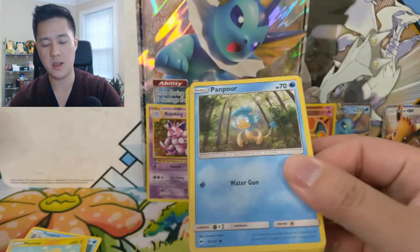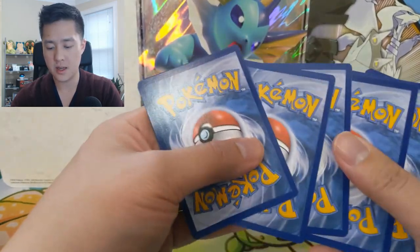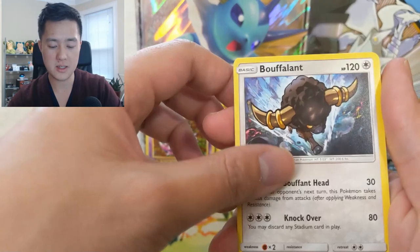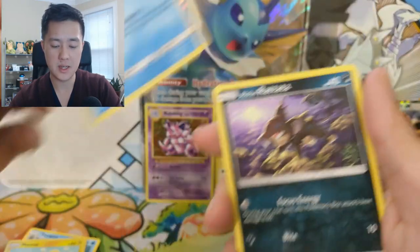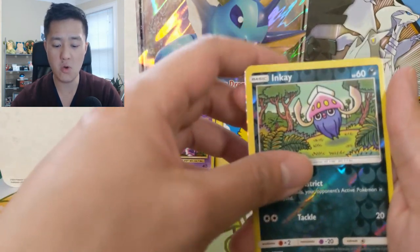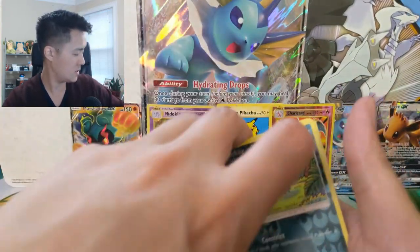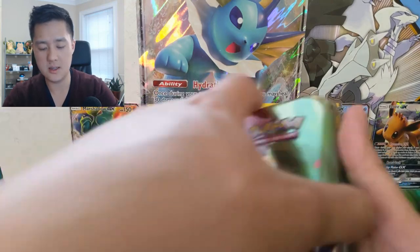Now let's go into our Burning Shadows pack before we jump into the mini tin — we'll get a couple tries at that rainbow rare Charizard this video. We got a Psychic Energy, Kiawe, Olivia, Bouffalant, Pumpkaboo, Cutiefly, Pansear, Magikarp, Alolan Rattata, Inkay — oh I see something shiny! Boom — a Marshadow GX! Not bad, not bad! So we did get an ultra rare, just not from the box.